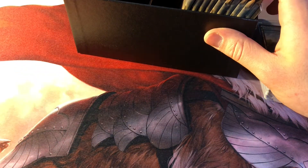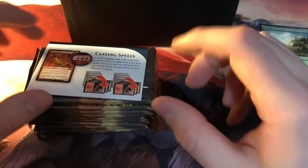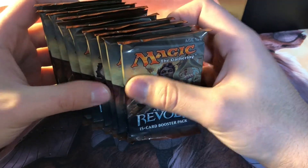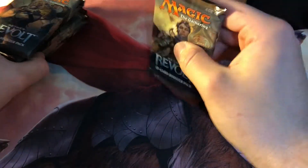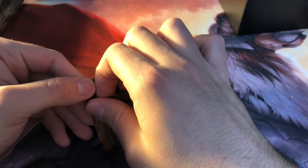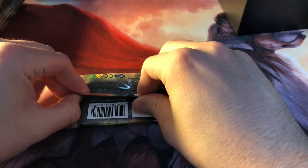For those who aren't aware what a masterpiece is: from Kaladesh block up until Amonkhet they had what were called masterpieces. For Kaladesh and Aether Revolt, they were masterpiece artifacts that were part of the Inventor's Fair — reprints of older cards like Sol Ring and Mana Crypt redesigned as imagined by the inventors from the plane of Kaladesh. In Amonkhet, they did really neat Egyptian-styled art pieces with hieroglyphic text. Unfortunately out of Aether Revolt you can't get Sol Ring or Mana Crypt — those are from the first set — but you can get some really interesting cards. There's stuff like Pithing Needle, Planar Gate, and a couple other things. I've personally not opened any Aether Revolt stuff, so let's actually see.